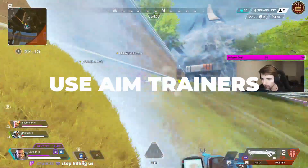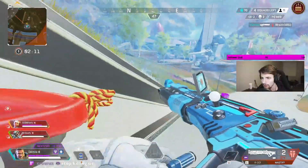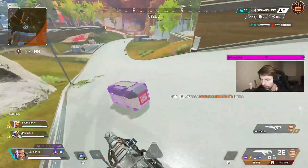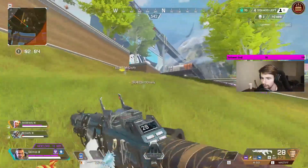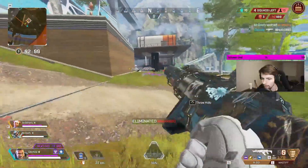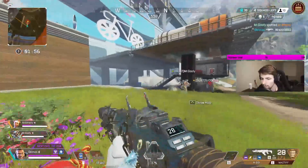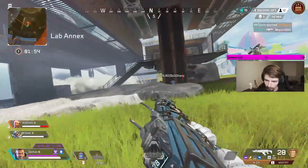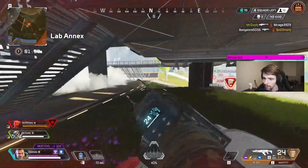Aim trainers are fantastic ways to practice your aim. KovaaK's costs around $5–$10, Aim Labs is free, and there's even an Apex-specific trainer on Steam called Apex Aim Trainer for $5. On PlayStation there's something called Dreams — look up aim trainer in there and it should come up. Aim trainers are a great tool to practice tracking, reaction, flicks, and so many other things. I highly recommend using these.